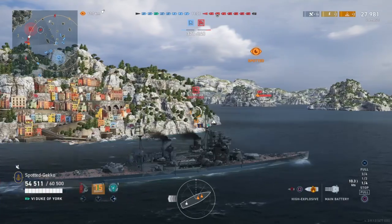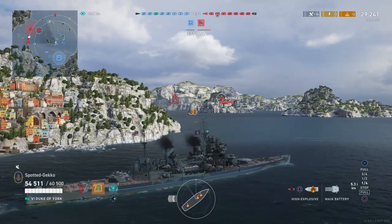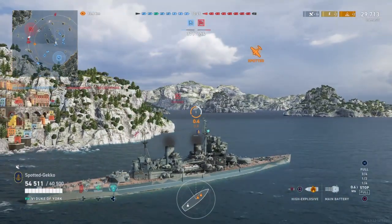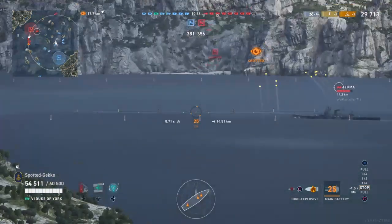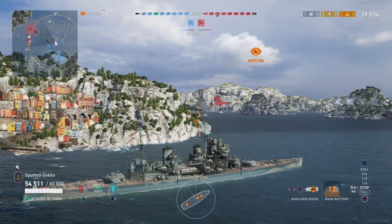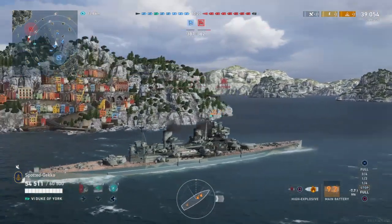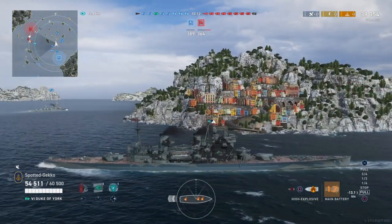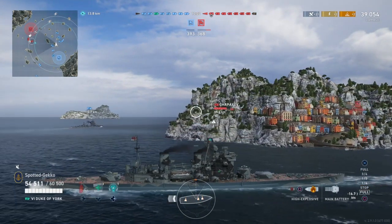I'll be switching over to AP relatively soon to see how it handles with Nelson. Waiting for the Azuma to appear from behind the island. When you have tier 7 battleships around, islands become your best friend with the Duke of York. The HE rounds hit the Azuma again but no fire that time. We're sitting at 39,000 damage so far — not bad for all the HE shooting, though fire-starting is below average compared to usual.